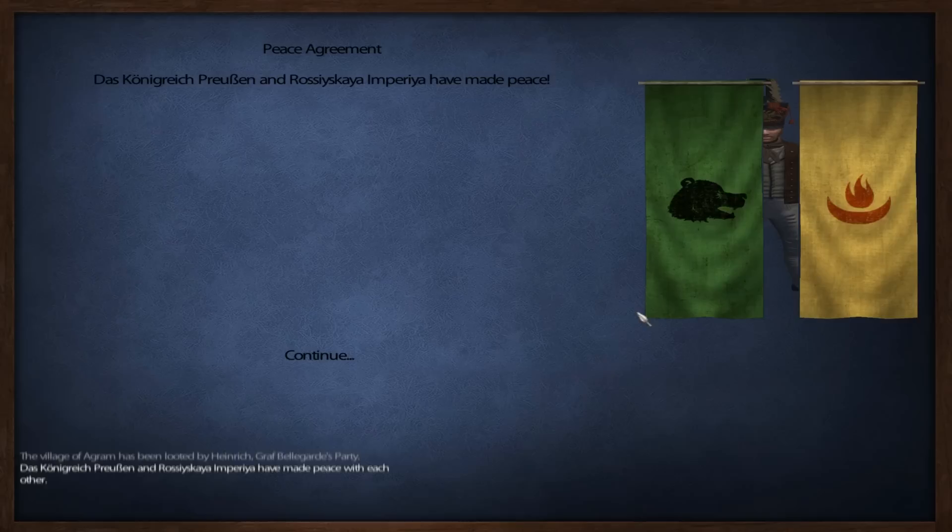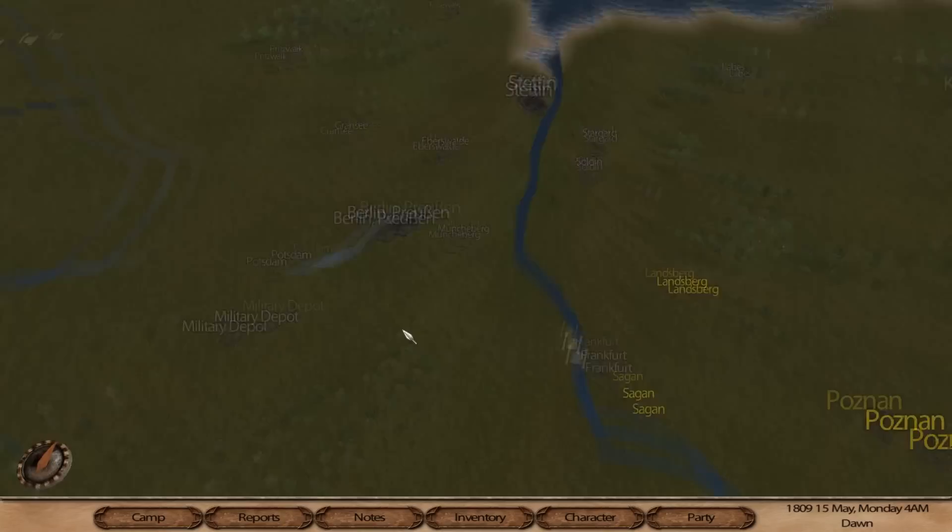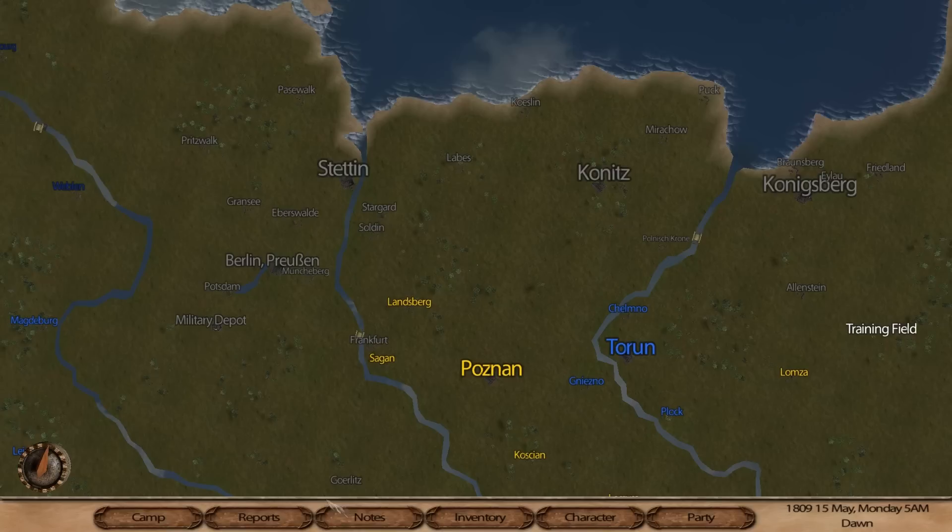There's a peace agreement with the King of Prussia — the flags are not really in order but whatever, this mod is still in alpha. There's now peace between Prussia and Russia, which is annoying because I just wanted to use my guns on the Russians.